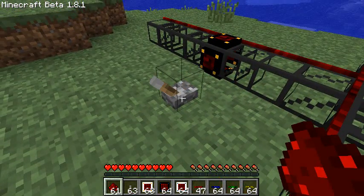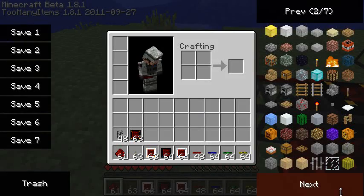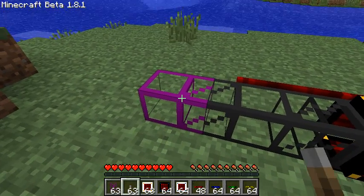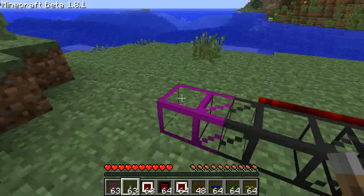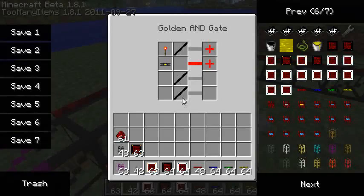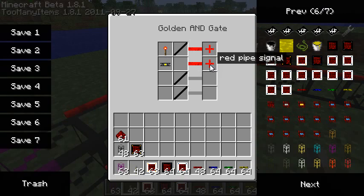I can use this to combine various things. For example, placing an obsidian pipe, I can say I want to activate the signal if any item is traversing AND if there is a redstone signal, then output the red pipe signal. As you'll see, nothing gets activated because only half the conditions are met — but if I switch the lever on, I'm activating both conditions and the signal is sent.